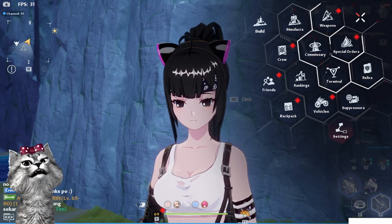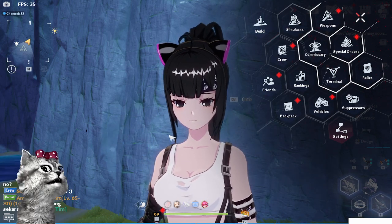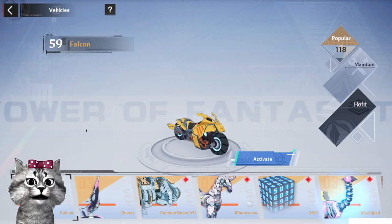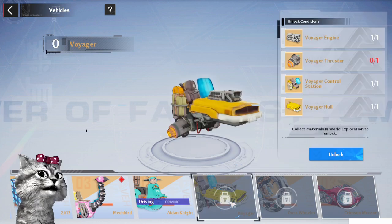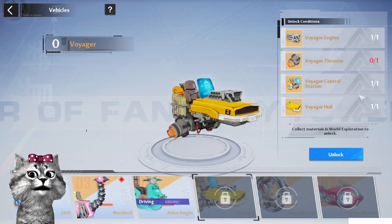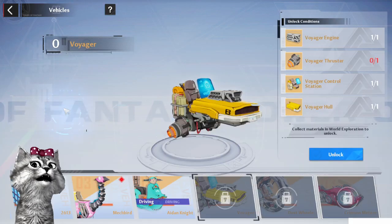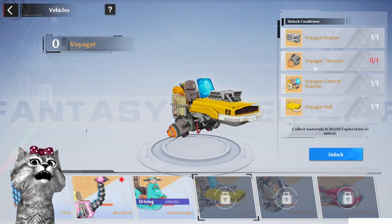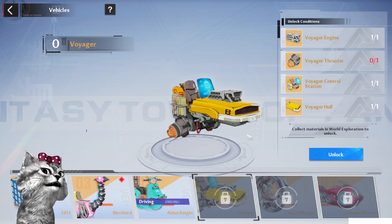Alright, for today's video, I'm gonna show you guys how to easily farm this missing piece to make a Voyager. So this is the Voyager Thruster. I'm gonna show you guys how to easily farm this missing material so that you can make your Voyager vehicle.